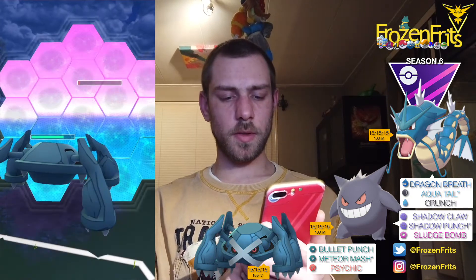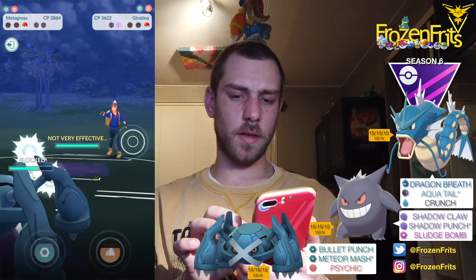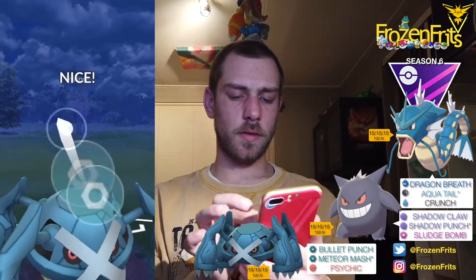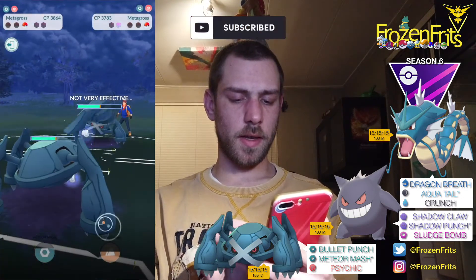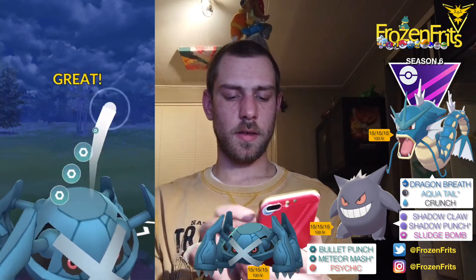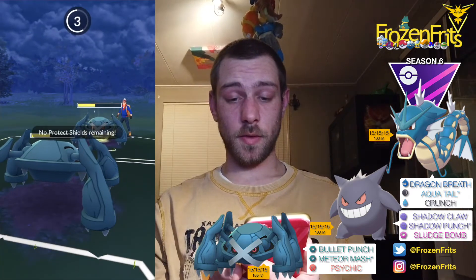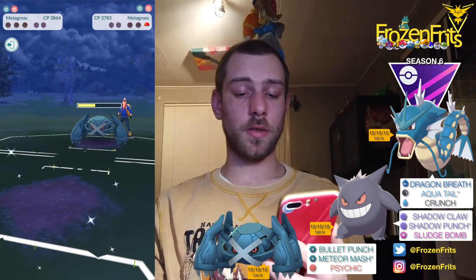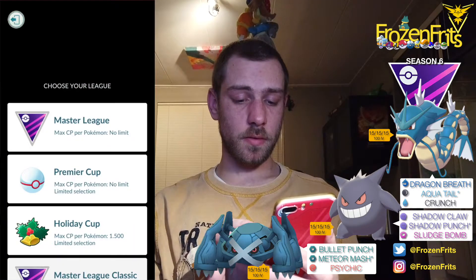Yeah, he's gonna take off an Ominous Wind, I think, so I'm gonna shield that because it's super effective. We take out the Giratina, and then he's got a Metagross in the back. Yeah, he only needs to take off an Earthquake but he's got a shield left, so we need to shield bait first. Oh yeah, and he let that go — what the hell! I'm just gonna take off another Meteor Mash then. But yeah, he's probably gonna take off an Earthquake — yeah, that takes me out. So we lose that first battle, wasn't a pretty battle. We're going on to the next one.